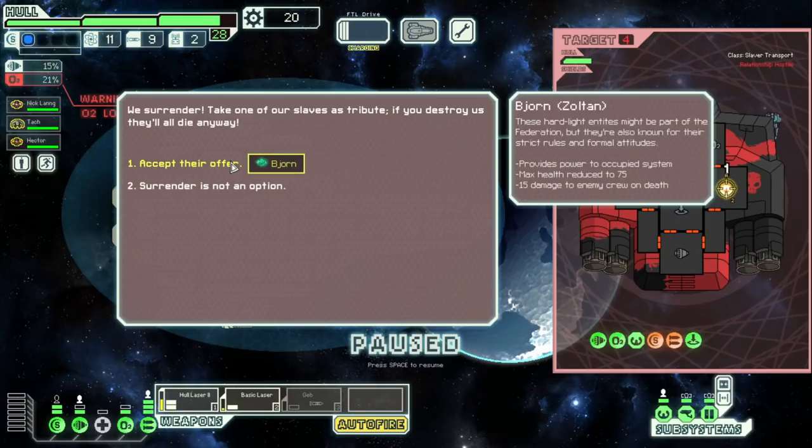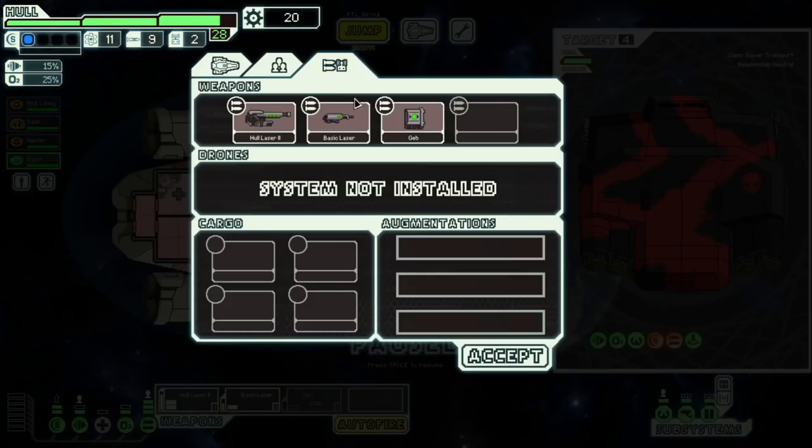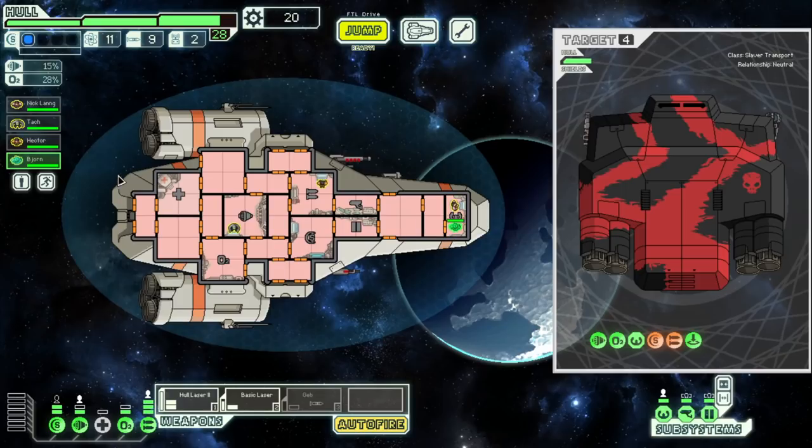We got one, two, three jumps. Pew — nice! Bjorn, he's a Zoltan. Is that a new sprite for him? We're definitely going to take him. He is not a special type of Zoltan — power to occupied systems, health reduces to 75, 15 damage to enemy. Seems about the same. I guess it's just a new sprite — it looks pretty cool. They look more like energy instead of just a green human. You are going to go to shields, my friend.